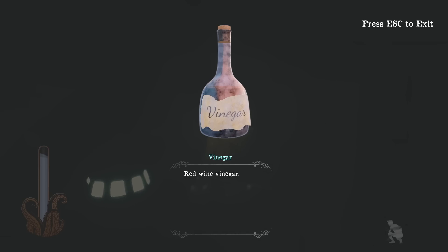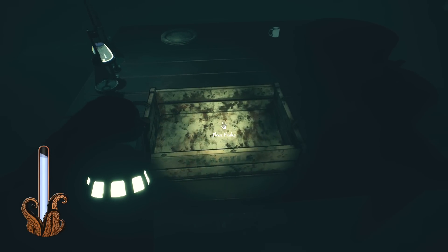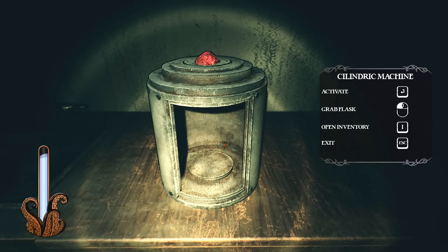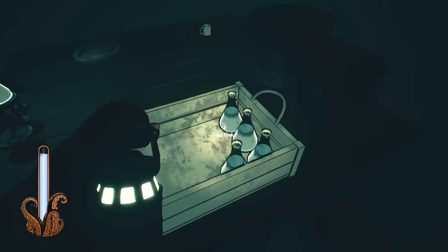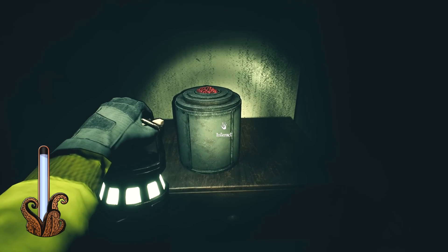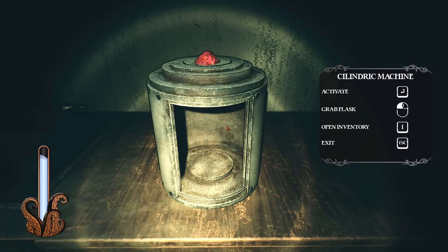Something down here — vinegar! Maybe that's something I need to use in the mixer. Red wine vinegar. A cylindric machine — can I put the vinegar in? No, nothing relevant happens. Maybe I'm going to need one of these flasks. That fits — activate. It's gone. Is this what we read about — has it transported or transformed in some way? We read something about a red crystal — this is the crystal, presumably. Hang on, there's something in here. There are various chemicals to play with. That's the one we want — the X compound.